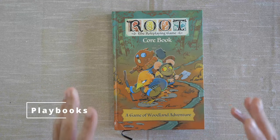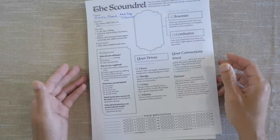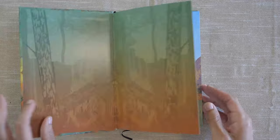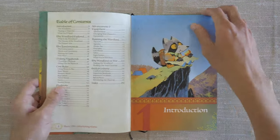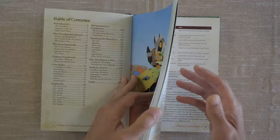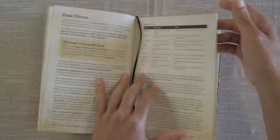There are only really a couple things you need in order to create a character, and really that's your playbook, which I have right here. There are actually nine different playbooks to choose from. Remember, you can only have one in your entire group, so choose wisely.